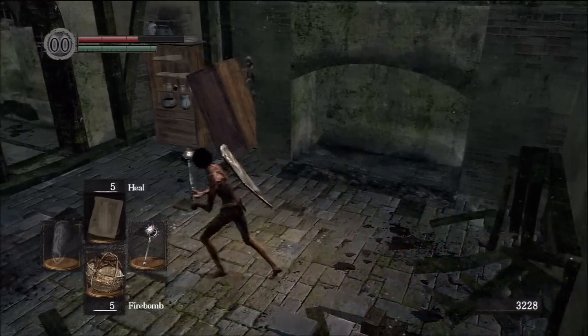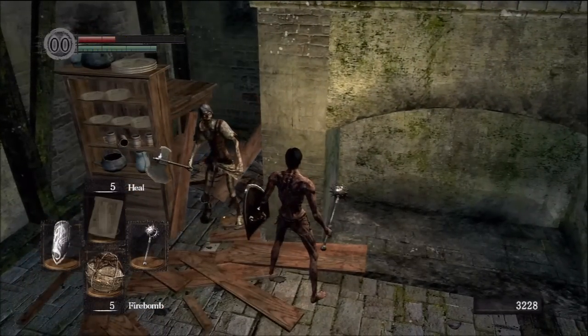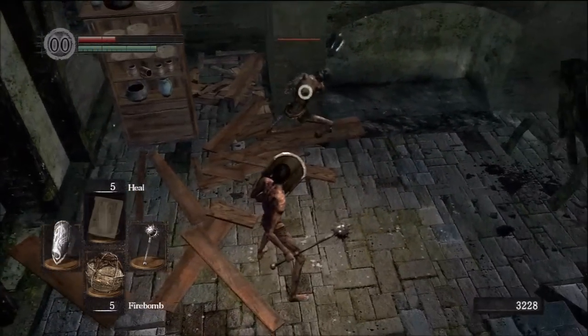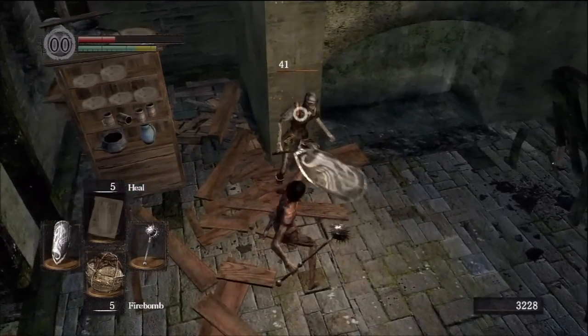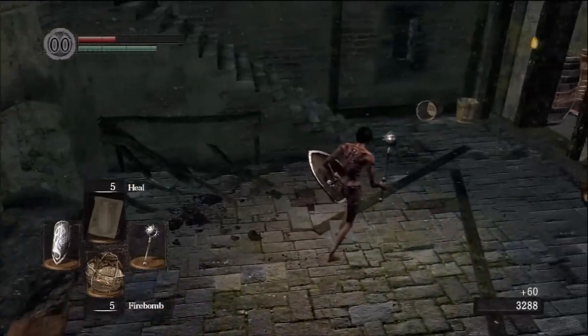The way to engage him is not to attack directly — you'll hit the wall and he'll hit you first. Just let him break the shelves himself and wait for him to run out. Or you can power through.